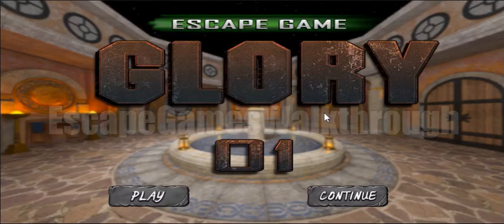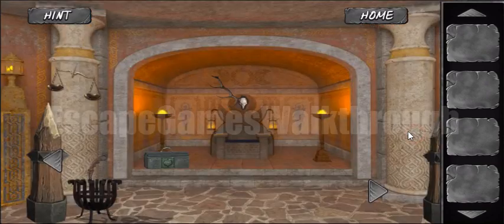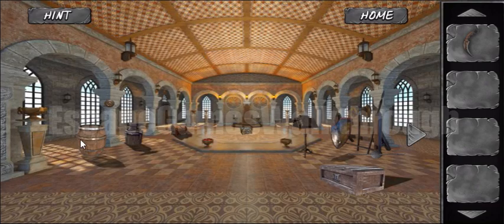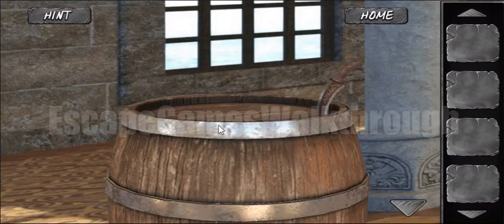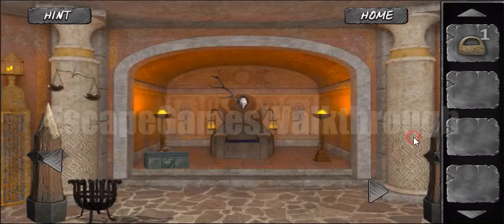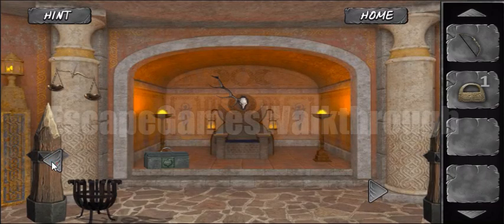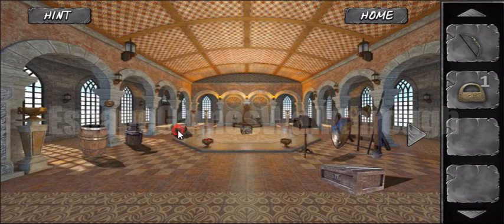We are playing Escape Game Glory Level One from Escape Game Studio. Let's begin — we can go to the second screen. Here's a knife, and with that knife we can open the barrel. Here's the first of two locks. Let's go further — here's a bow.